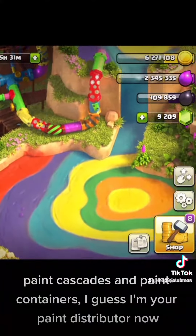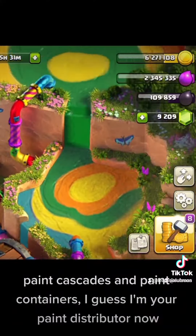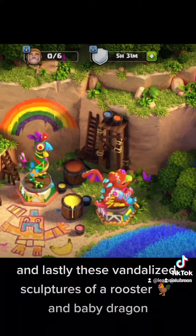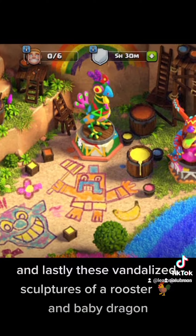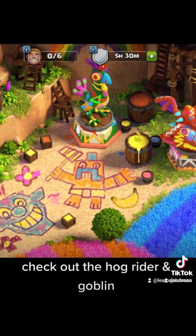Paint cascades and paint containers — I guess I'm your paint distributor now. And lastly, these vandalized sculptures of a rooster and baby dragon. Check out the hog rider and goblin.